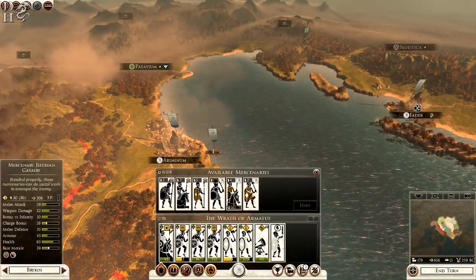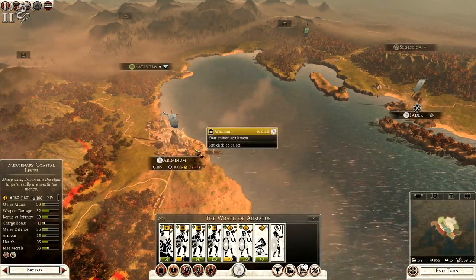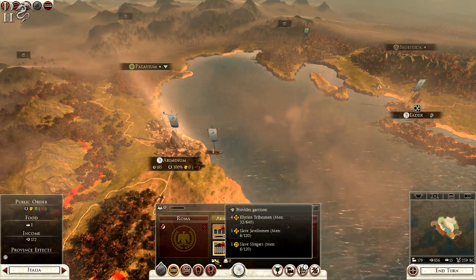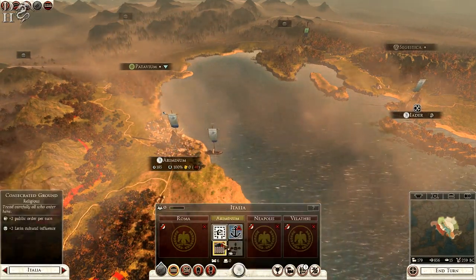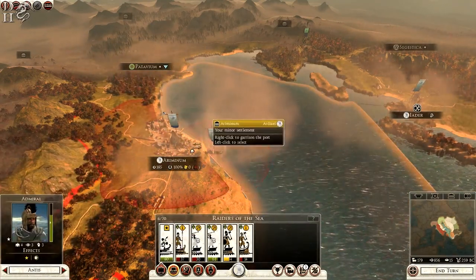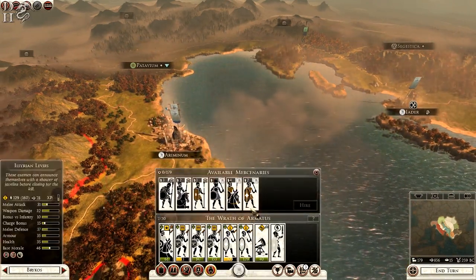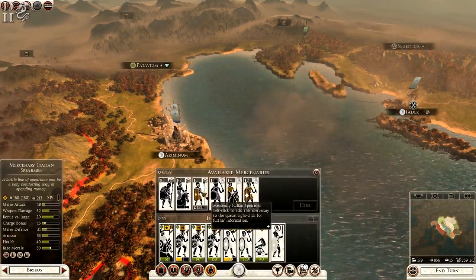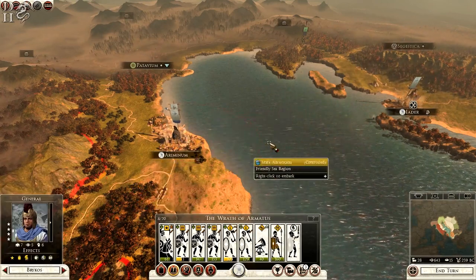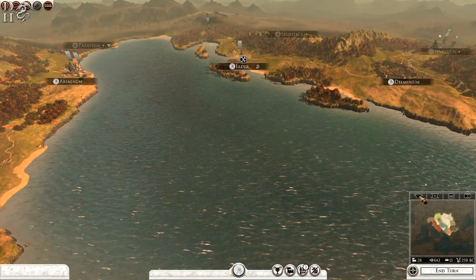We're at the end of the turn phase. We can get some mercenaries here in Ariminum, which is weak — barely a garrison there. We need to convert these buildings next turn and my army is a little bit depleted. I might just get one unit of mercenary Italian Spearmen just to bolster things a little bit, and now we can finally click end turn and see how we do.